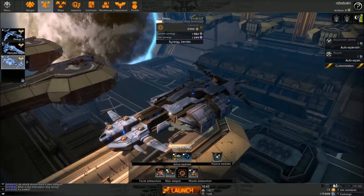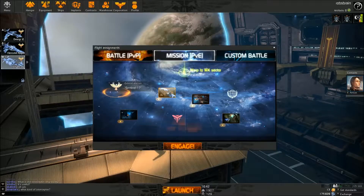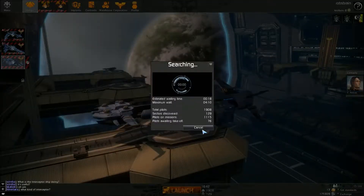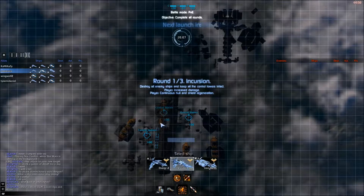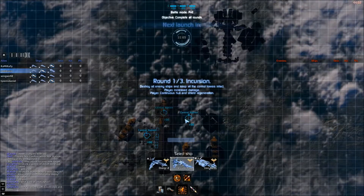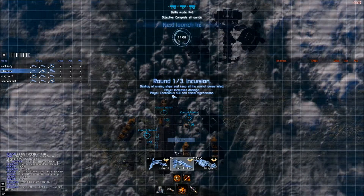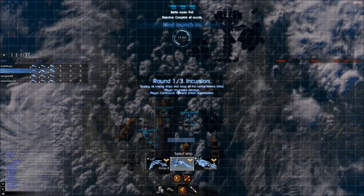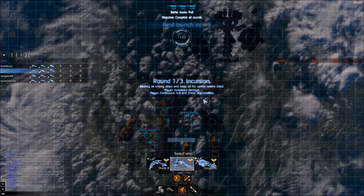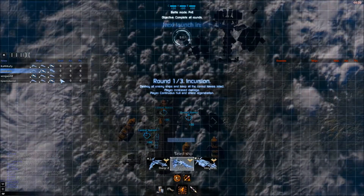That's the PvP. Let's have a go at this PvE mission. So you can see here: it's an incursion - destroy all enemy ships and keep control of the towers, these three points A and B. We get increased damage and continuous hull shield regeneration to help keep us alive, which is really useful. So you've got four players here against the AI.